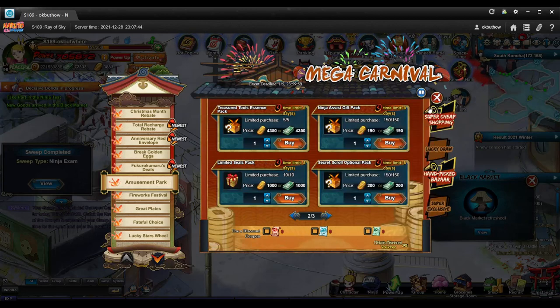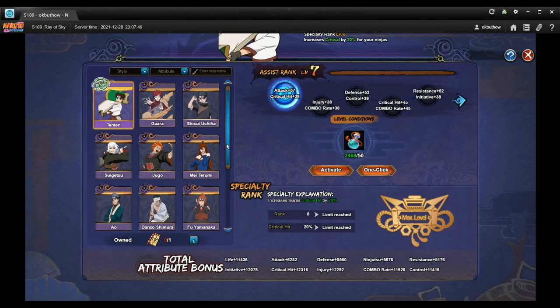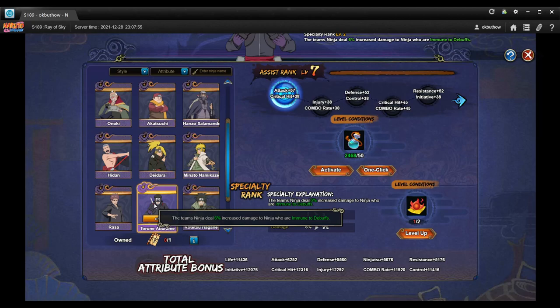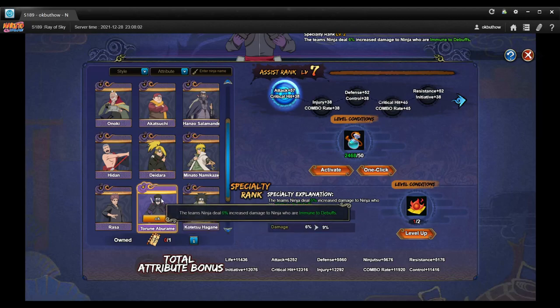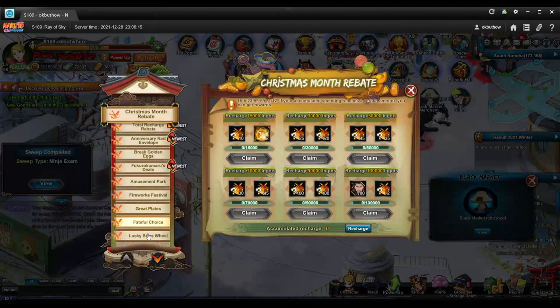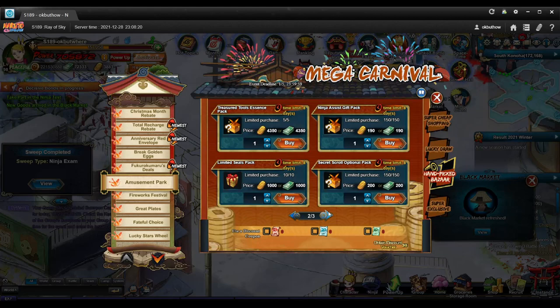I do need a ninja assist. Take a look here — ninja assist. I'm in a very particular situation. I need this Torune — immune to debuff, damage increase — because I need this for infinite illusions. I'm getting killed in ranks because people are starting to use this. It gives you up to 30% increase in damage, which is a huge deal when you're scaling. It's multiplied by 1.3 of whatever you're doing. I'm going to use my 50% off coupon on ninja assist.